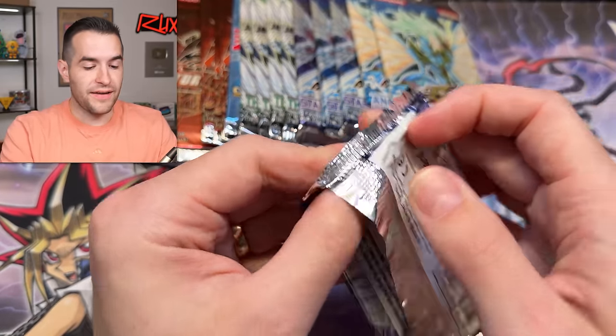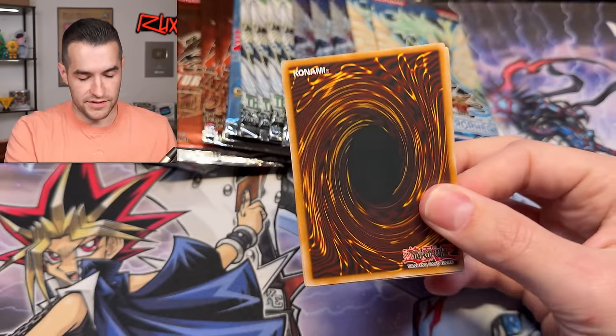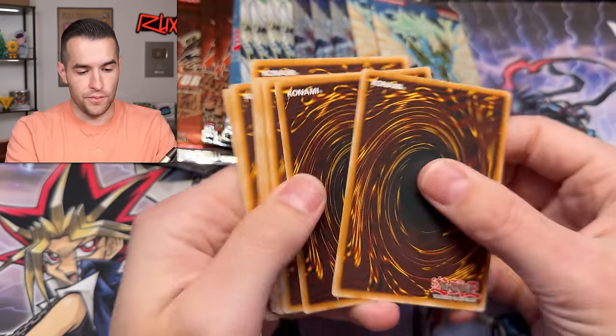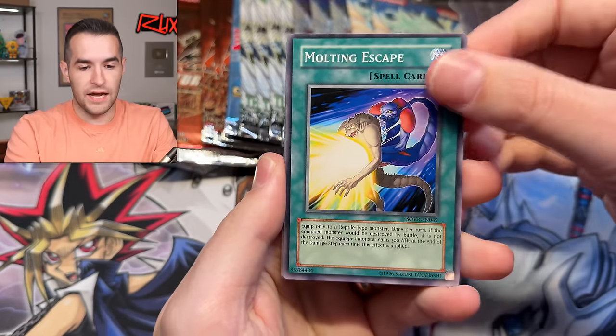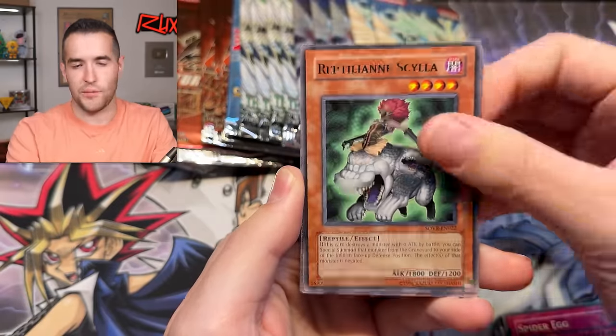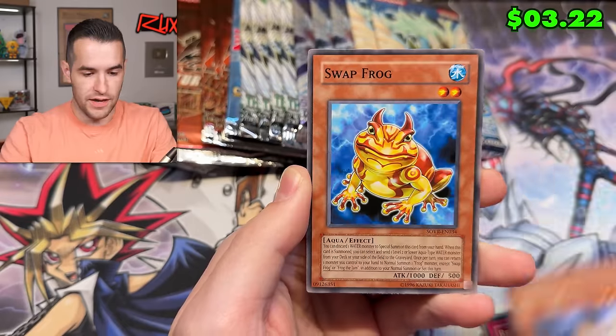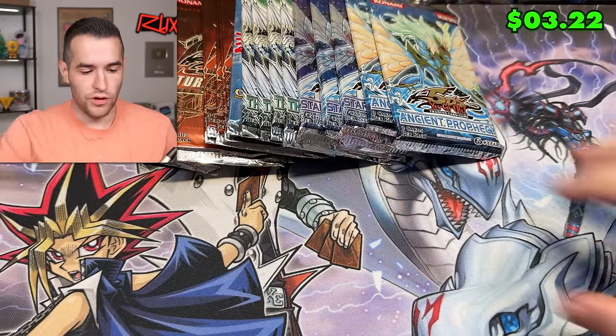Stardust Overdrive — we're getting to where we're gonna have to open one of these Duelist Genesis packs, it's coming soon. Can we get something crazy to lead up into it? I need a little hot streak so I can just say 'yeah, we need to open it now.' Molting Escape — Swap Frogs, good card, not what we're looking for.